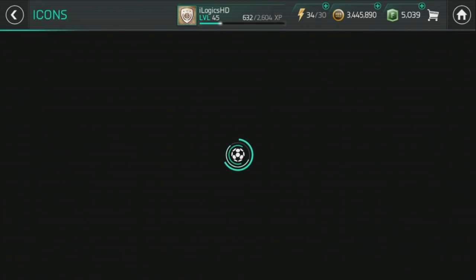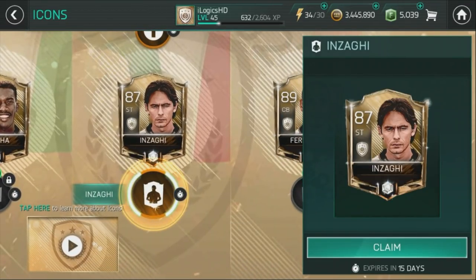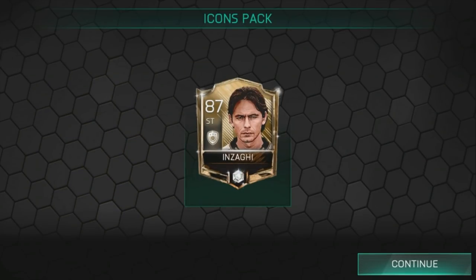We can claim Filippo Inzaghi — he's not someone I can see myself using unless it's for a special video. He's got the finishing boost as his skill boost, at level six in my team. He has 84 pace, 95 shooting — pretty good — 72 passing, 90 agility, 69 physical, and 36 defending. He'd be a 93-rated player in my team.